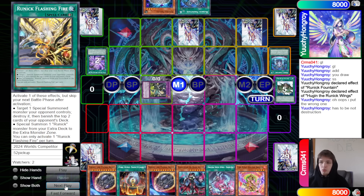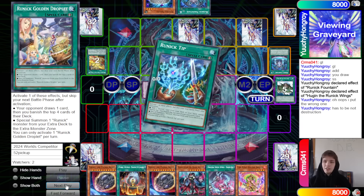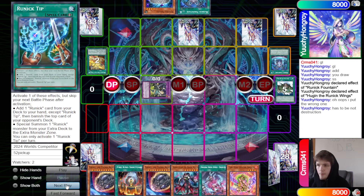Oops, they put the wrong one — it has to not be Destruction. Okay, nice, so it was caught. Then pass — draws into the third copy of Rock versus a Runic Stun Player. Nice.